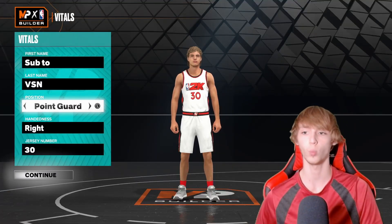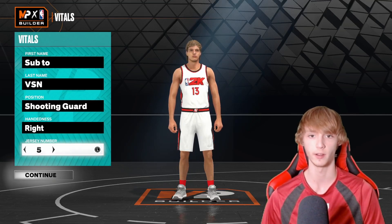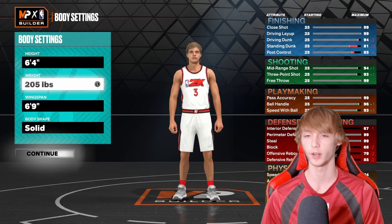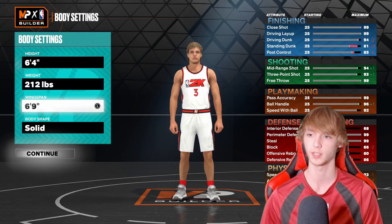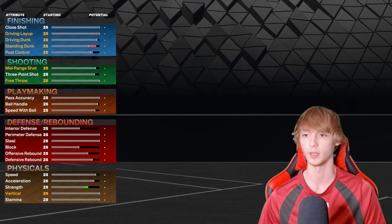Next up, let's go with Dwayne Wade. Shooting guard, and we're going to make the number three. He's a shooting guard, make sure you have it set to shooting guard. Make him 6'4" and give him the weight of 212 — so a little bit heavier. And then for the wingspan, you want 6'10". So 6'4", 212, 6'10" for the wingspan.